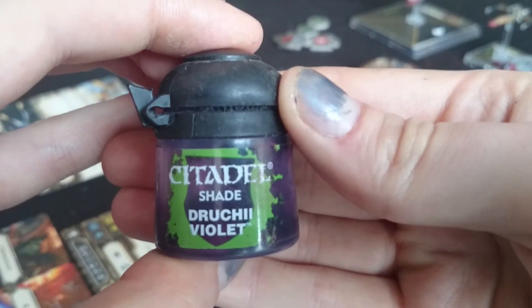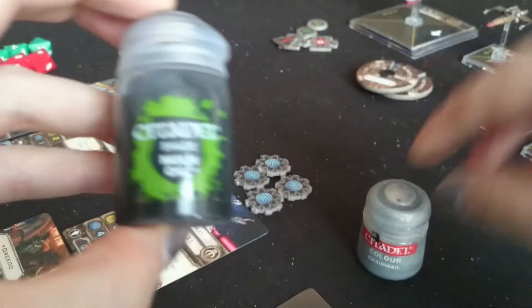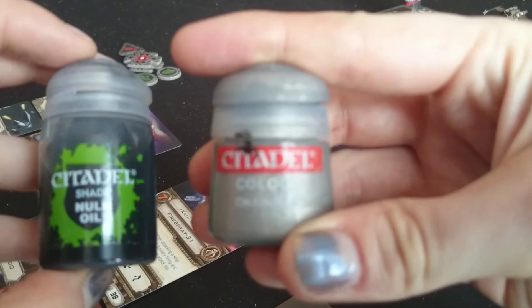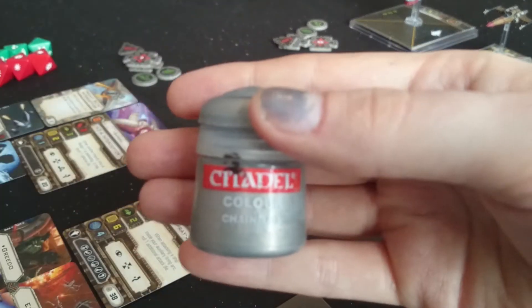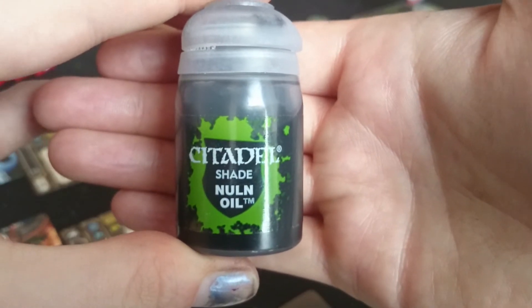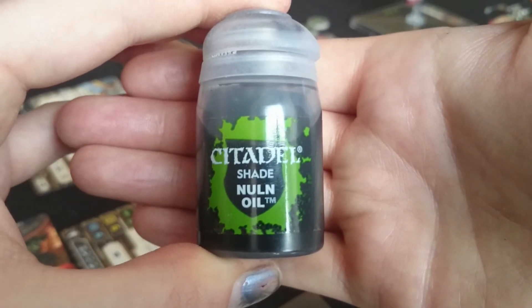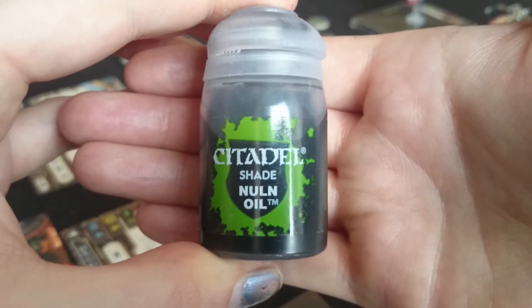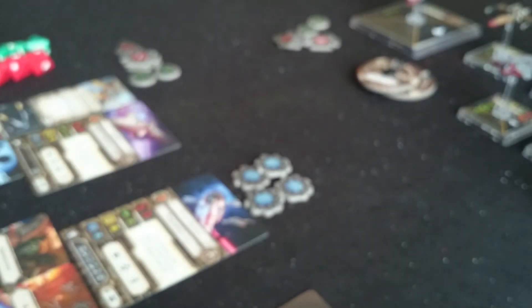Just for those little highlights, all the reds got a wash of Druchii Violet Shade, which is really cool. For the guns it is a base of Chainmail - it's another out-of-print silver paint from Citadel. And then Nuln Oil, which is one of my favourite things Citadel paints have ever made - it takes anything you're painting and makes it look better regardless of what colour you're using. Just slap Nuln Oil on it and it looks cool - it sits in the cracks and gives it some depth.